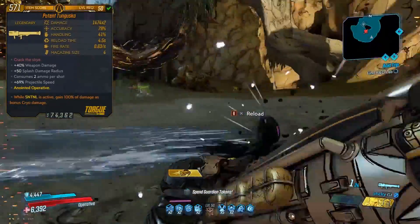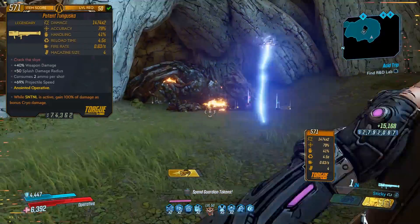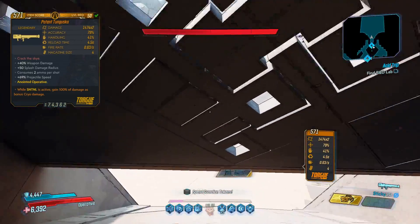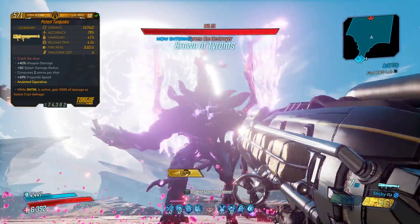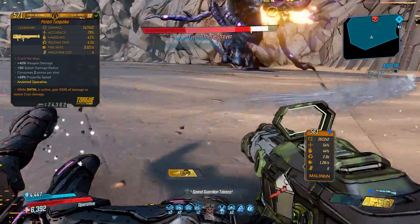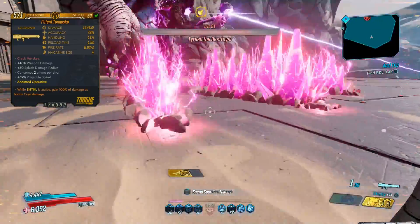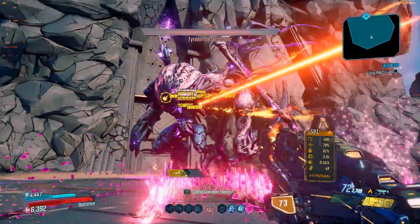The specific Tanguska I suggest farming for is a Double Penetrating one. This launcher has such a slow fire rate that in my opinion it's not worth messing around with the times-one variant. Even though you can get a bunch of mag size bonuses on this RPG, by the time you shoot enough rounds to really make it worth using the times-one, they basically start to auto-explode for little damage. So Double Penetrating is going to be the best roll in my opinion.